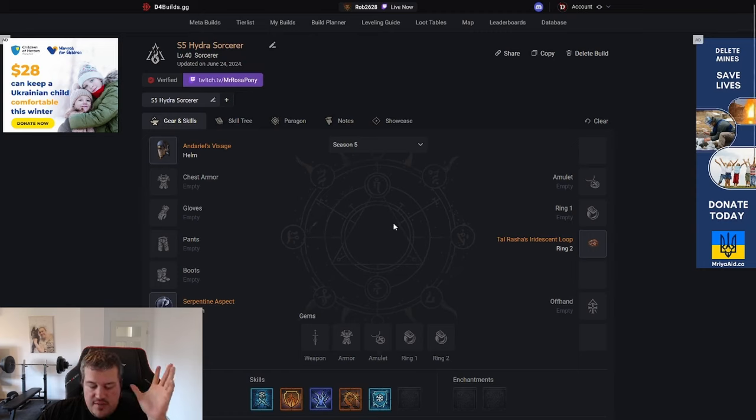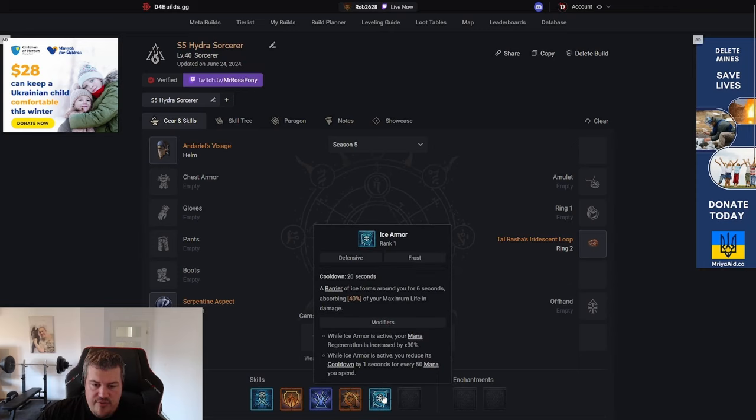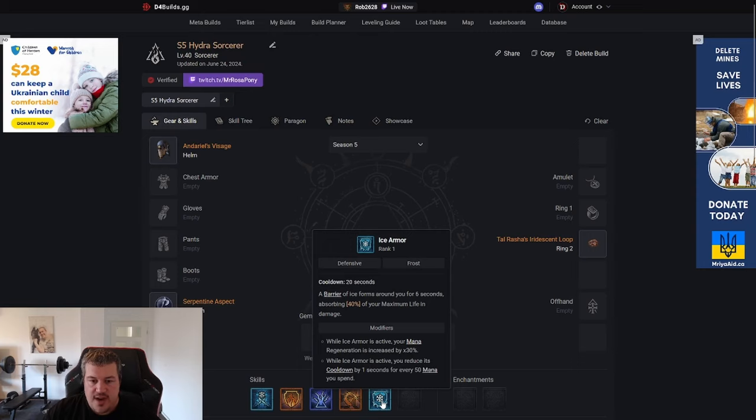When doing this, we need some form of tankiness. I haven't figured out yet how I'm going to do it, because I first want to see if the Ice Armor changes make it a viable option. The change to Ice Armor is that you cannot refill the barrier while it's active — you have to let the barrier run out and then refresh a new barrier instead of stacking it.